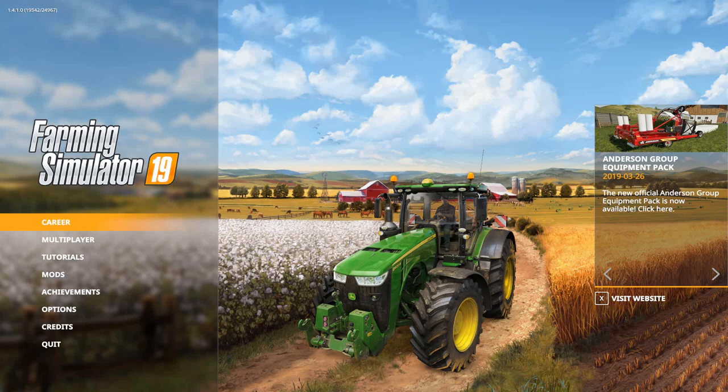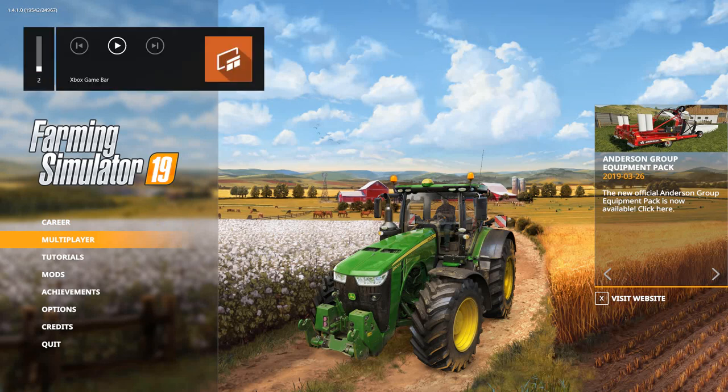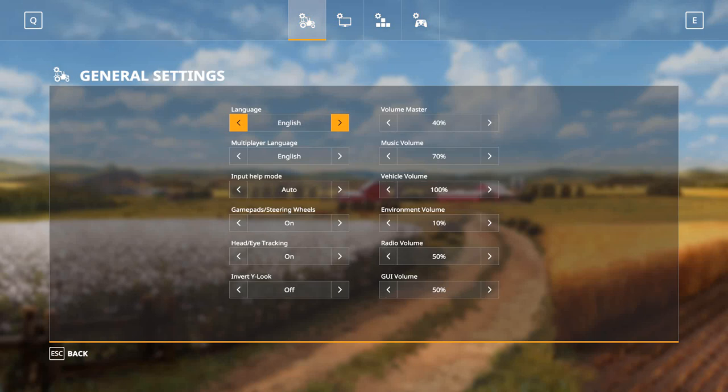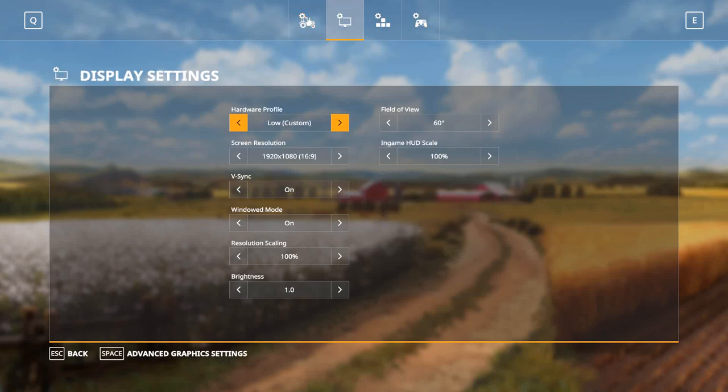Hello guys, I'm showing you how to get working mirrors in FS 19. I haven't seen any videos on this and I've kind of finagled it. You go into options, then go over to the display settings, and go to hardware profile — turn it to medium, high, or very high.